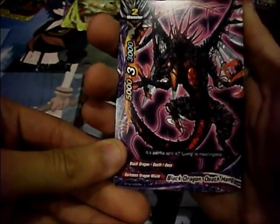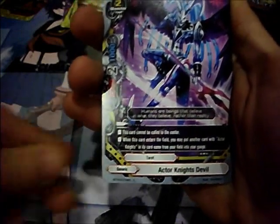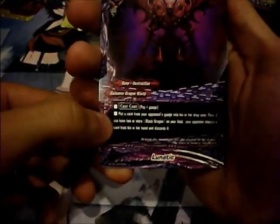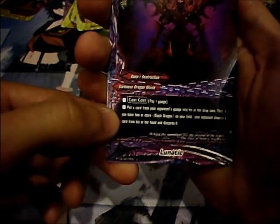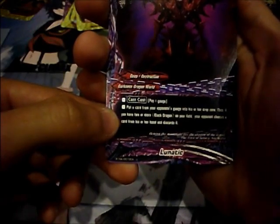Next pack. Black Dragon Death Hang — I like this card: pay 1 gauge, put a card from your opponent's gauge into his or her drop zone; then if you have two or more black dragons on your field, your opponent discards a card from his or her hand.